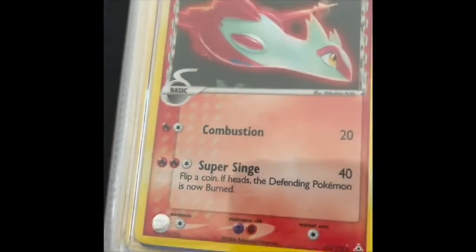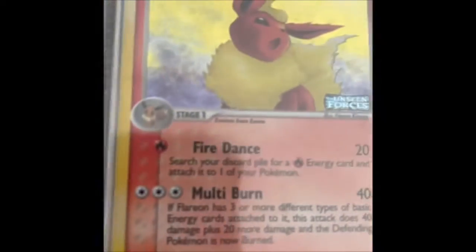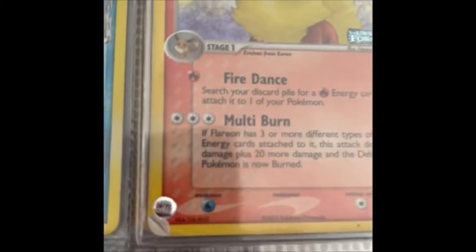These two are in all right condition — Latias and Latios, Delta Species. The Flareon Unseen Forces, as you can see, some damage in the bottom left — obviously affects the value.